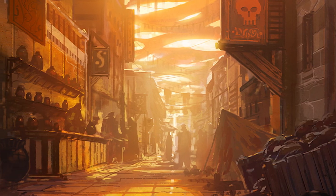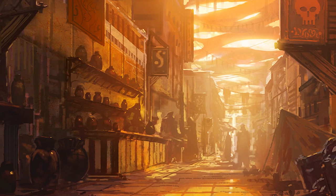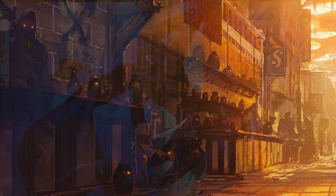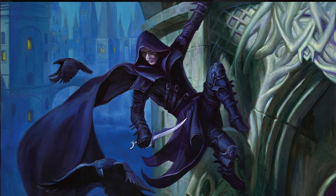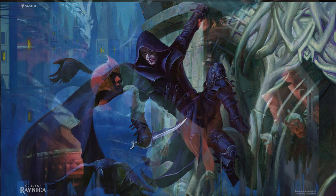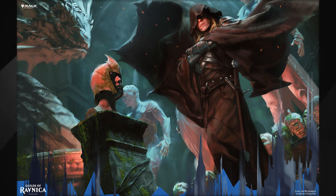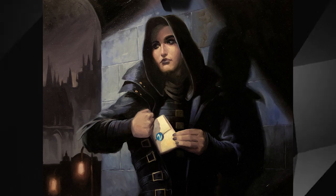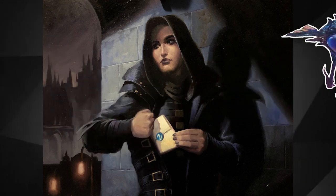House Dimir exists only in rumors and secrets among the streets of Ravnica. Officially, they exist simply as couriers, journalists, mailmen. But if you know anything about Ravnica, you know they're actually a series of trained spies and assassins. They infiltrate and gather information about all other guilds by either disguising themselves as members of other guilds, spying from the shadows, or sending recon creatures such as a Dimir spy bug to listen into their conversations.